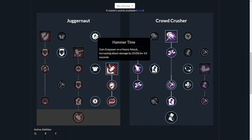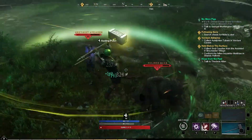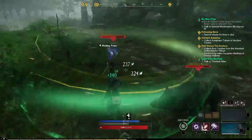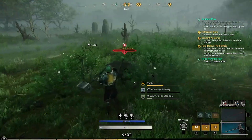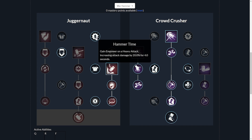The first passive we take is Hammer Time — gain power on heavy attack, increasing attack damage by 20% for four seconds. I usually run heavy attacks because they're easy to get off when you hit one of your CC abilities. For instance, if you start off with the shockwave ability, it stuns your opponent, then you can follow up with a free heavy attack. Then you can follow up with another crowd control ability that pretty much gets you another free heavy attack, making use of Hammer Time for that extra damage.